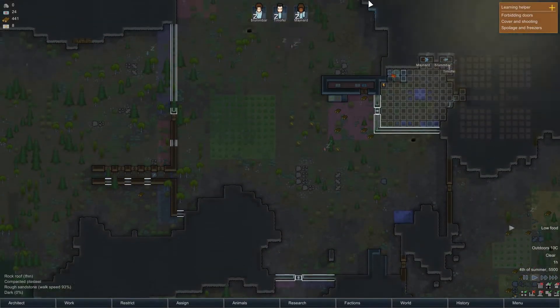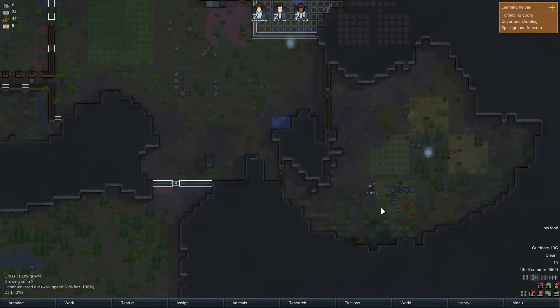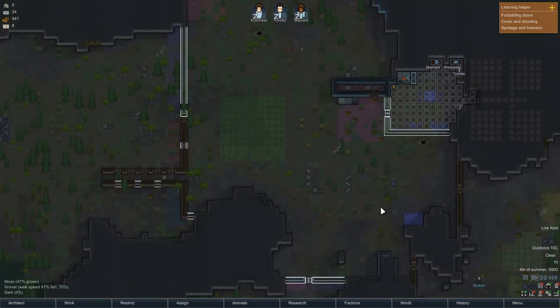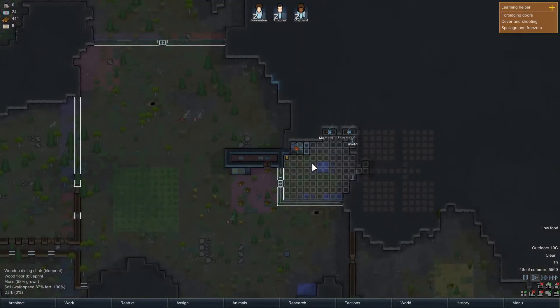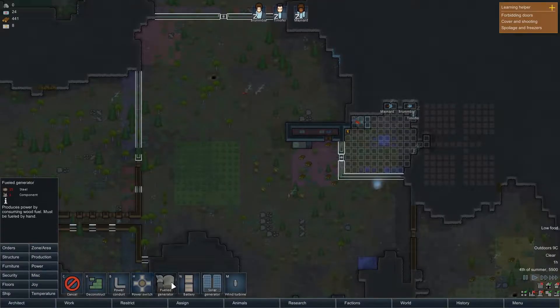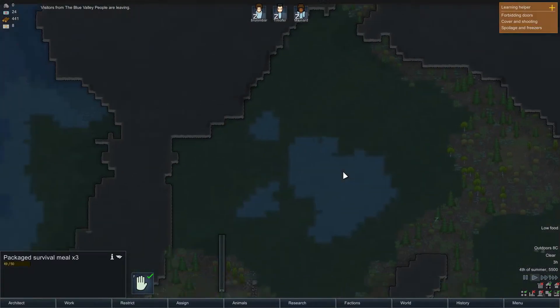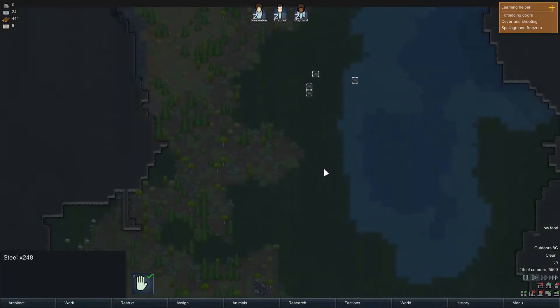Hello everyone, welcome back to Let's Play RimWorld with me, Lord Cucumber — RimWorld Alpha 15. We are off to a flying start, although we do seem to have some issues with regards to power which I should fix. I feel maybe we should get a wind turbine somewhere, maybe in our little enclosed area here.